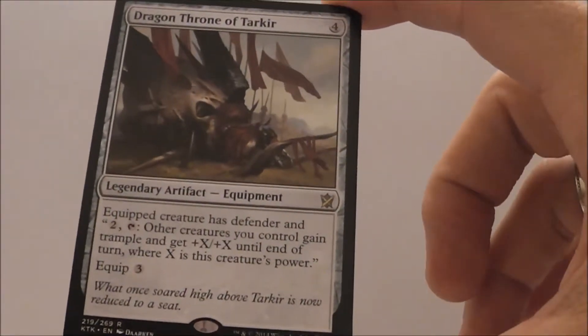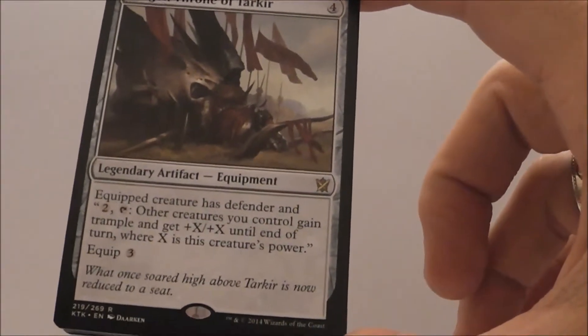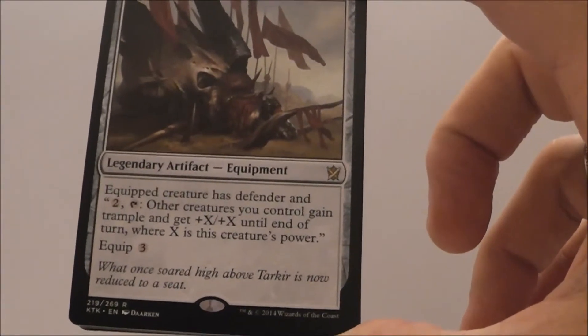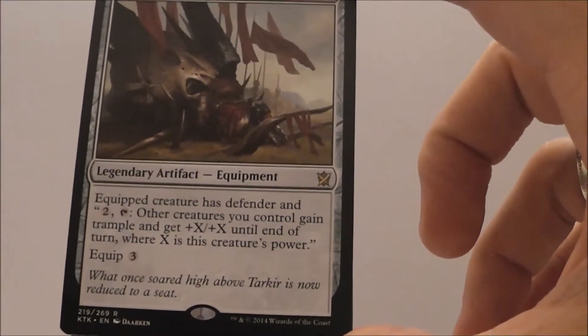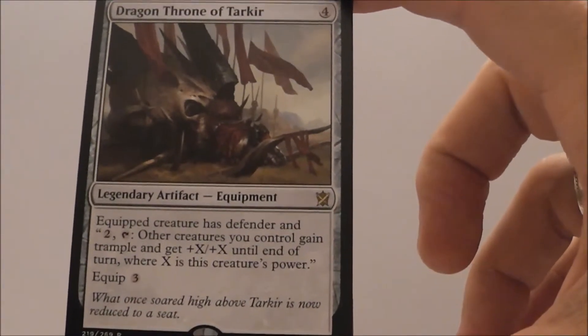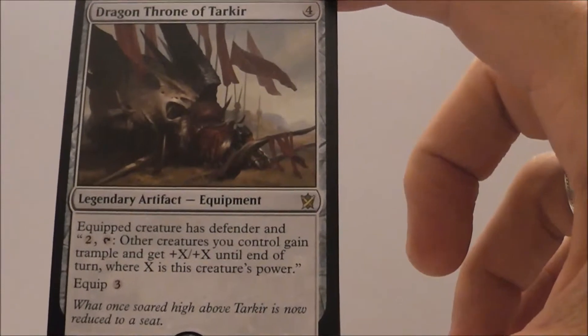I'm not a big fan of this. It's really expensive to get going. You have to pay four to play it, pay three to equip it, and then pay two to use it — so that's nine mana just to use it. And it gives your creature Defender, and then when you tap it, all other creatures get plus X, plus X, where X is the creature's power.